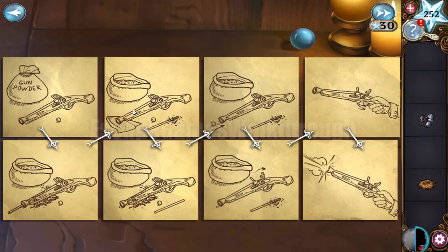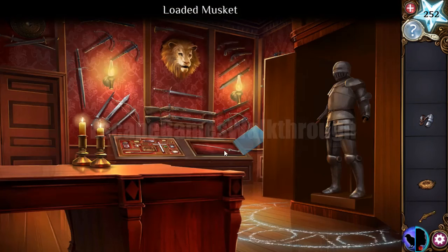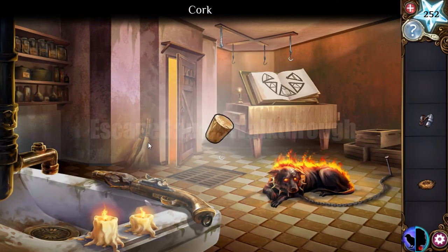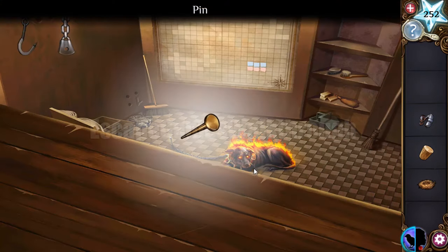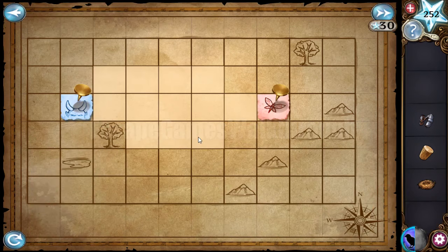The sequence is: clear the stick, load the gun, clear it, and fire. With the musket we can shoot this thing to get the cork. After shooting, a pin appears on top. This pin helps us solve the puzzle where we pin nodes with different creatures and fill the field with territories of the same shape and area.